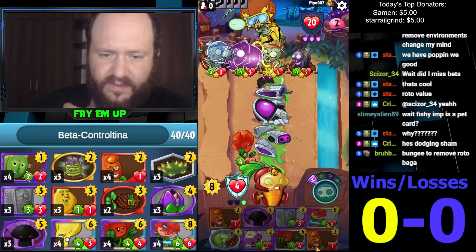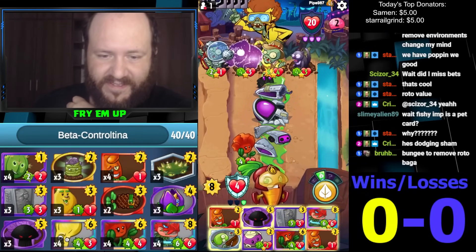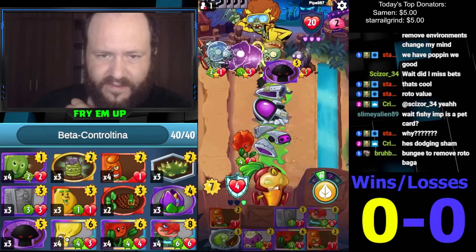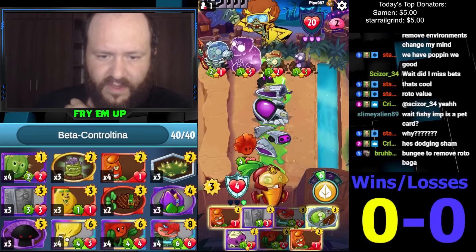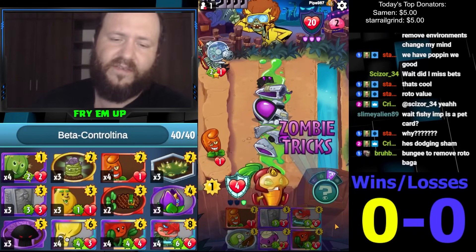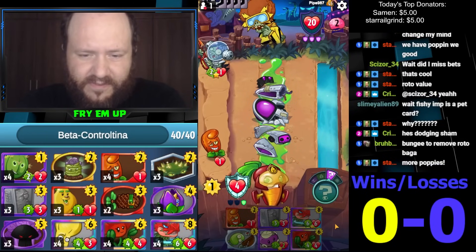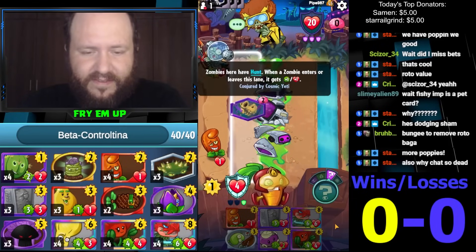I guess Hot Date. Actually Doom Shroom — Cool Bean. I wonder if he's running any gravestones. This takes a lot of cards off the board. Is there any reason to play a card before this? No. I think we're gonna actually Hot Date here instead of the Cool Bean just so we'll be able to slow down gravestones later. We have another Hot Date to pull things out of Area 22, which is fine. We also want to play around Bungee or something like that.